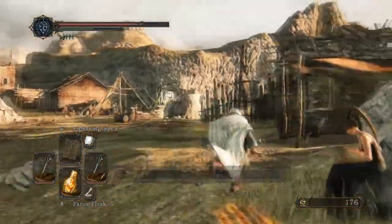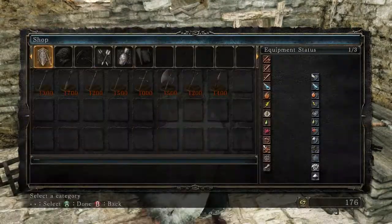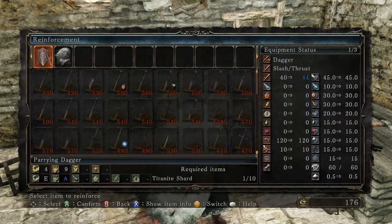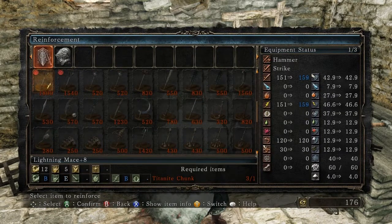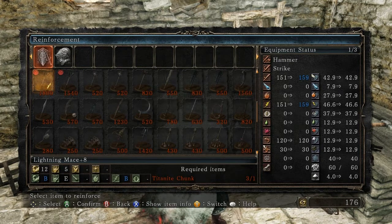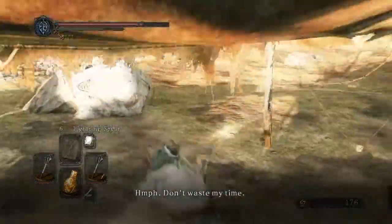I'm like level 120 or something — I think I'm in a good spot for stats. Let's quickly see what it would cost to reinforce my maces further. That would require one, and that would require three, so I could get this to plus seven, which would increase it by what looks to be 12 points of damage. Or if I can get two more of these I can make this plus nine, and then I have slabs so I can immediately get it to plus ten right after.